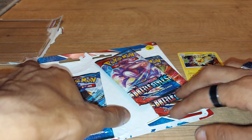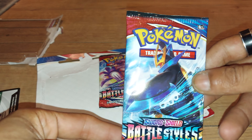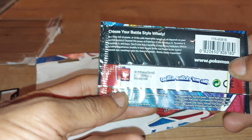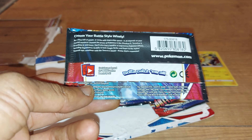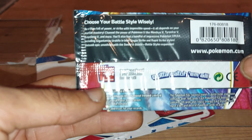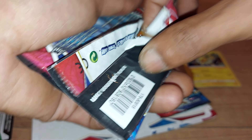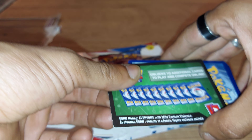Charizard coin and three boosters. I'll go with Empoleon first, as I pulled a really nice Empoleon digital card — go check that video out if you want to see that. Green code card — not the best, but you're going to be in it to win it.